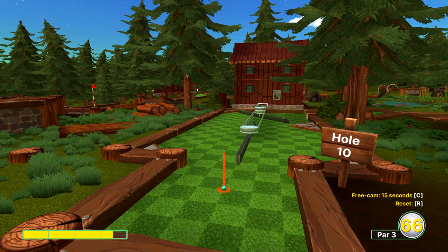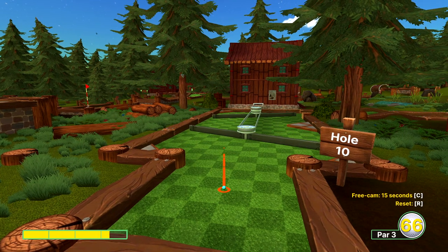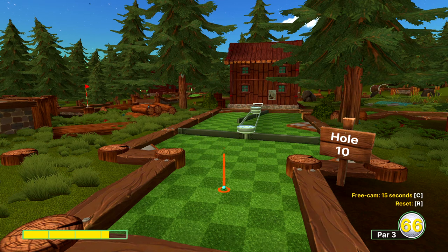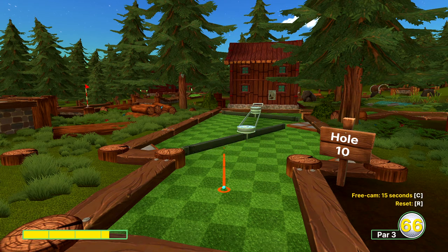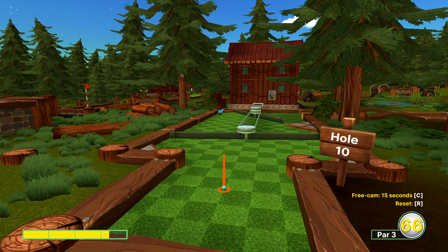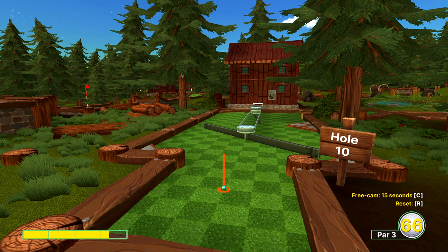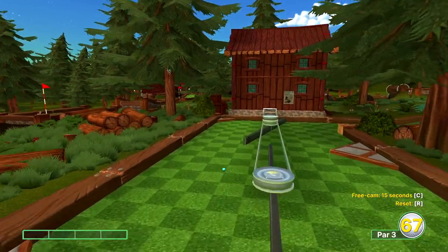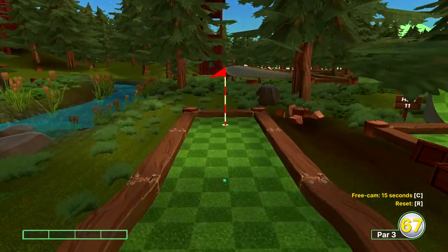Hole number ten, my least favorite. We're going to go about three and a quarter power towards the right side of the crate — I'm aiming to the right outer edge if you can see the crates in the background. And we're waiting for our spinning planks to line up. Takes a bit.